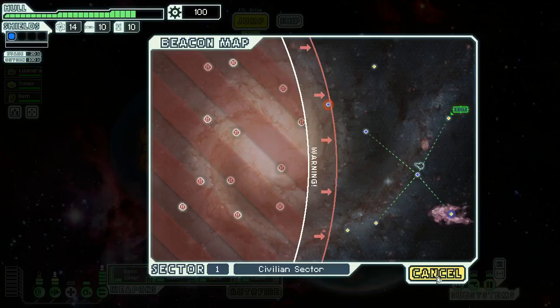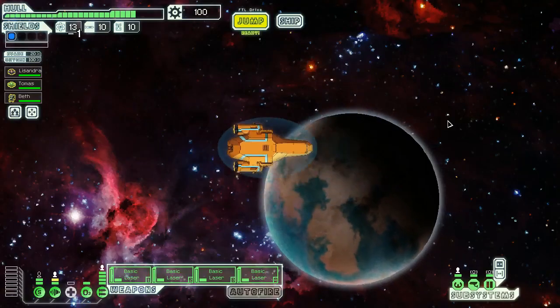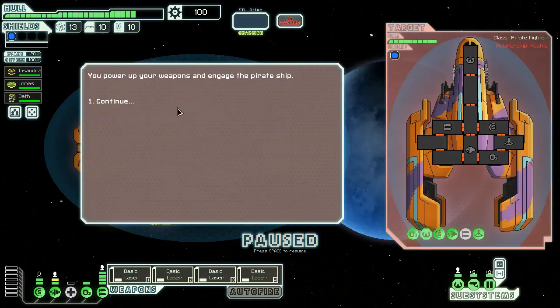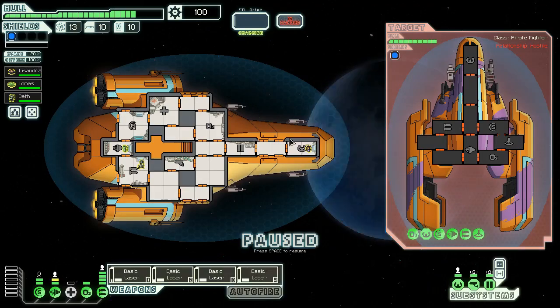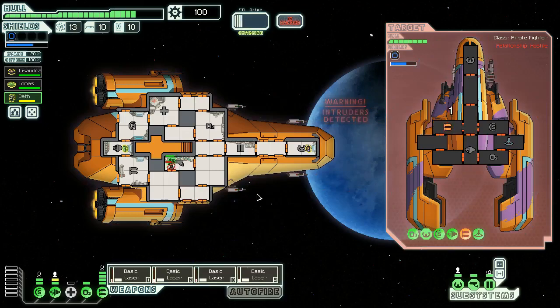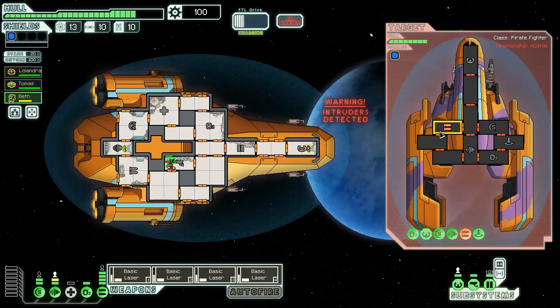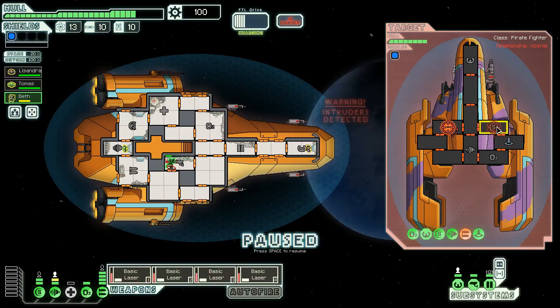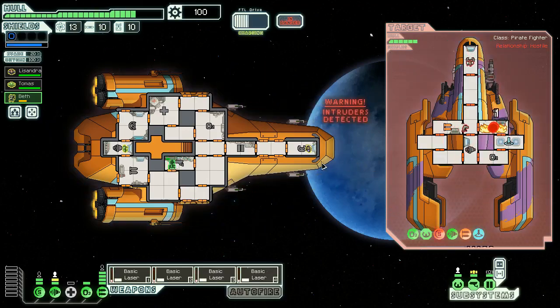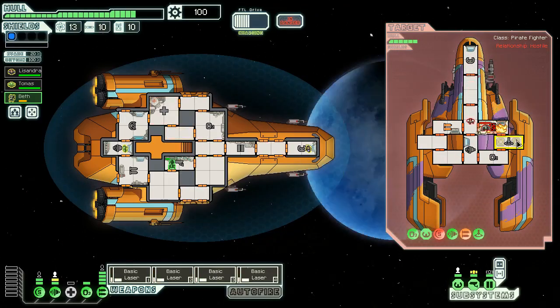Now that I've paid attention to that quest marker, hopefully I choose the right option next time and don't lose a crew member for no reason. Aid the civilian ship — sure. They have a missile launcher, that's nothing new. They have a teleporter, that is really annoying. If they only have one person... let's fight. First things first, all shots on weapons. They did get a missile off — it disappeared into the ether or maybe I shot it.